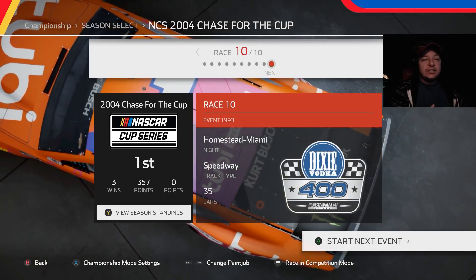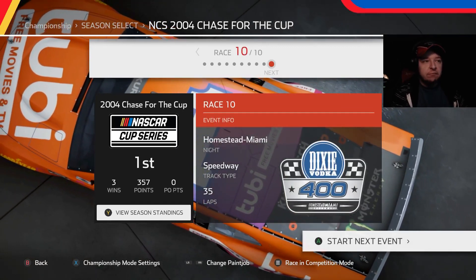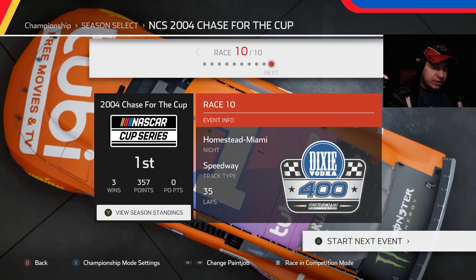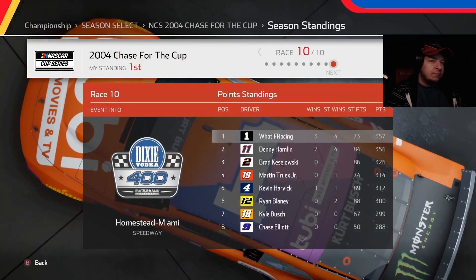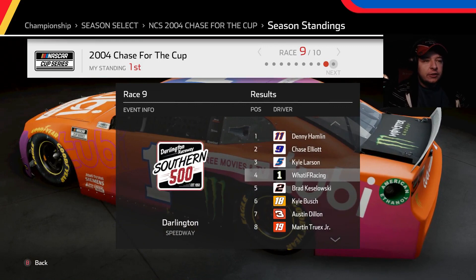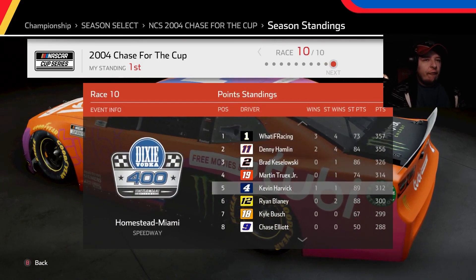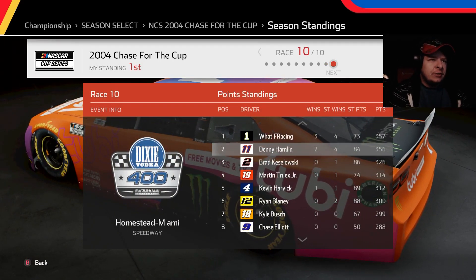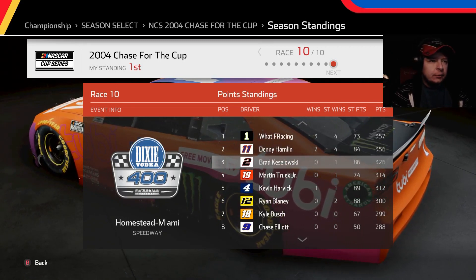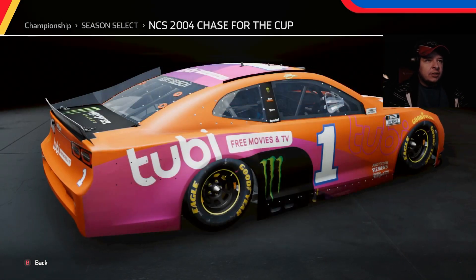Hey guys, welcome back to NASCAR Creed 5 2021 mod championship mode for Ace 10 to 10 — the finale, going to Homestead. I'm a little worried because in the point standings we only have one point over Hamlin, and he gained a lot at Darlington. We got a top five which is okay. Harvick choked badly so he's basically out. Realistically it's between me and Denny, so we'll see if Denny has a galactic choke.